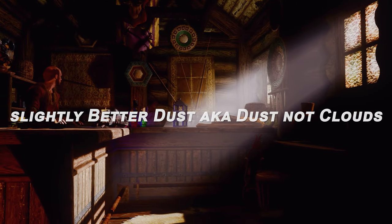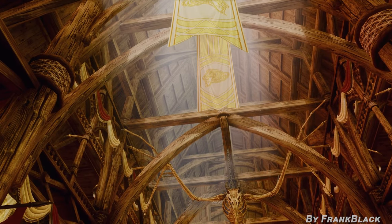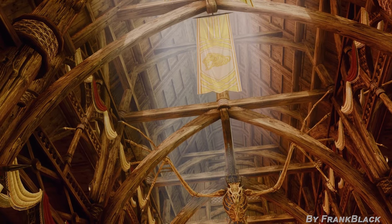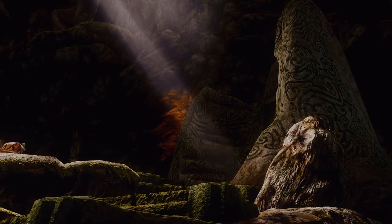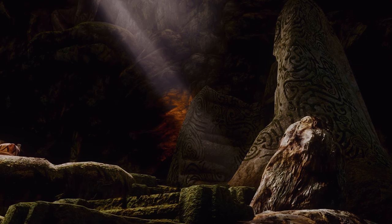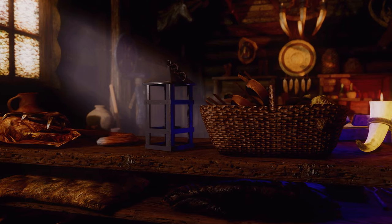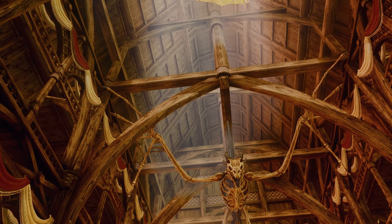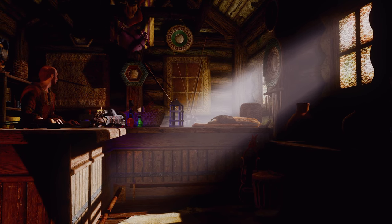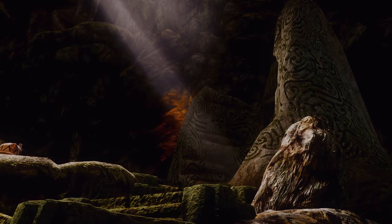Next up is Slightly Better Dust, also known as Dust Not Clouds. This mod is a mesh and texture replacer that aims to make Skyrim's dust look more like actual dust. The dust beams in Skyrim use two textures — a dust texture and a cloud texture — to give the effect of dust passing through a beam of light. The cloud texture is animated to give the appearance of dust motes caught in light, but it doesn't look much like dust. This mod replaces those textures with new ones, making the dust beams look more realistic.